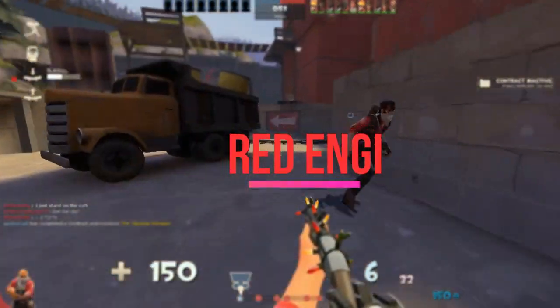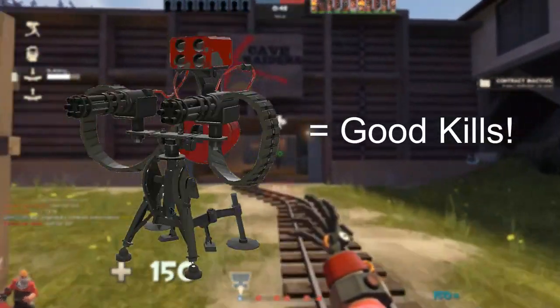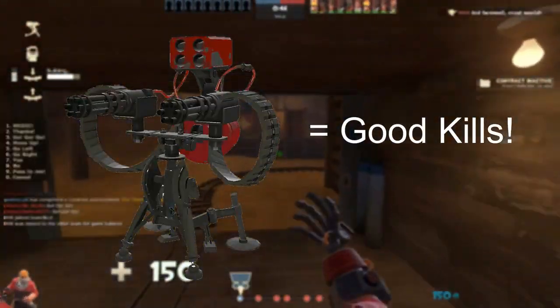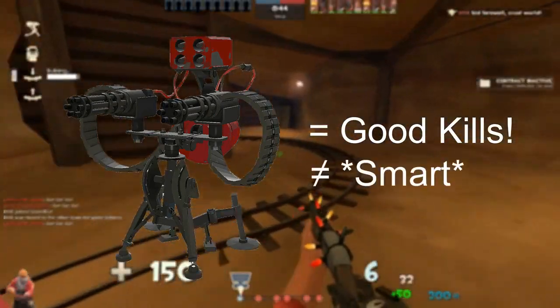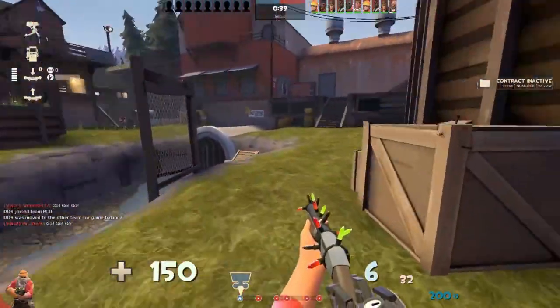Now coming to the red side, or the defending side of Payload and Attack/Defense maps. Being Engineer on this side is crucial, as the sentry is a killing machine which kills every opposing player, but it is not very smart. So that's why you come in and save the day — I mean, save the sentry of course.